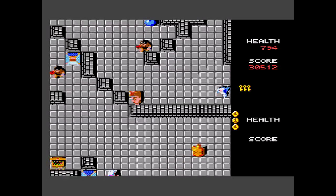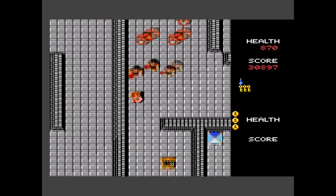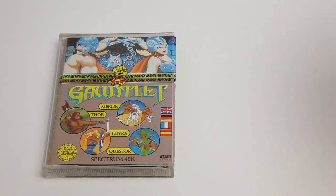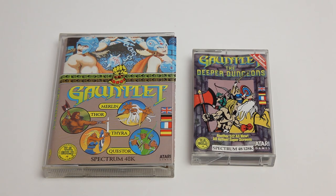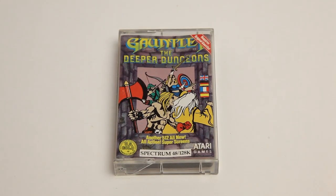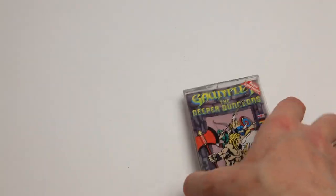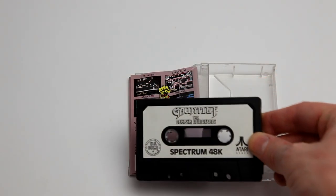No matter the platform of choice, gamers agreed unanimously that there was demand for a follow-up. Atari had already begun work on Gauntlet 2. However, Atari made a clever move in announcing an expansion pack to several microcomputer versions of the game. This led to what was known as the Deeper Dungeons. Deeper Dungeons has an unusual legacy in the fact that it was partially created by fans of the game. Atari wanted more content but didn't want to distract themselves from the true upcoming Gauntlet 2 release. A competition was launched where budding level designers could submit level designs to win copies of the final game and a Gauntlet t-shirt.